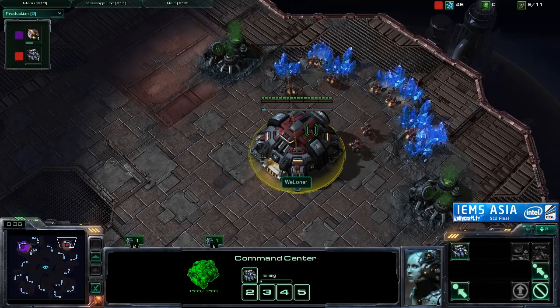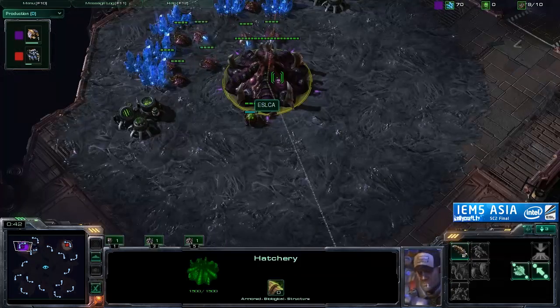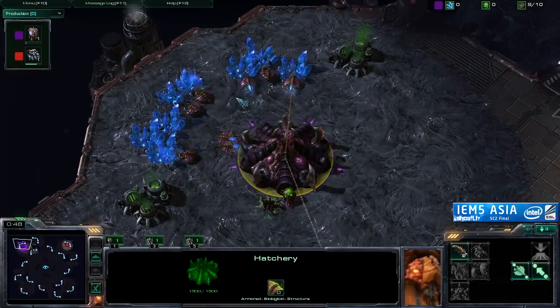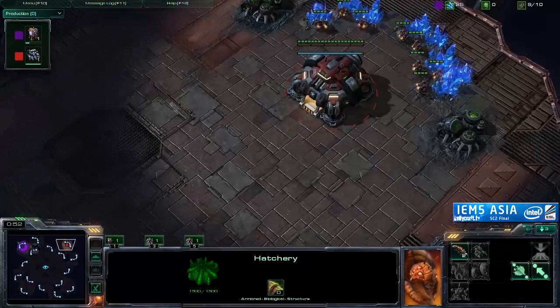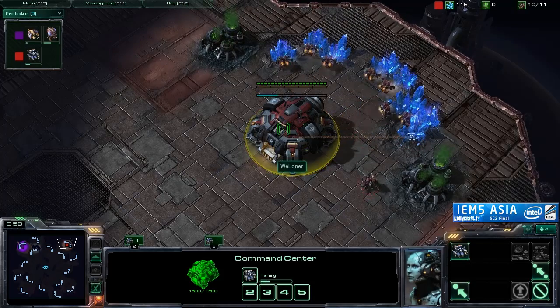Ladies and gentlemen, you can see right here Lono in the red trunk spawning at the northeast end of the map. He is playing Terran versus his opponent Moonglade, in the purple trunks, playing Zerg spawning to the northwest of this particular map. So Kelly, as an analyst, what would you say about these opening spawn positions?